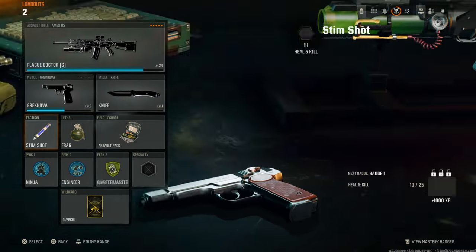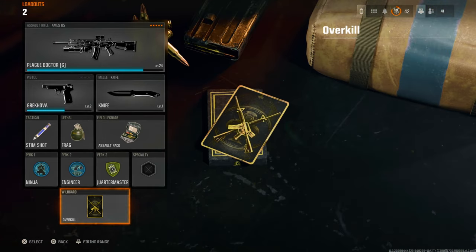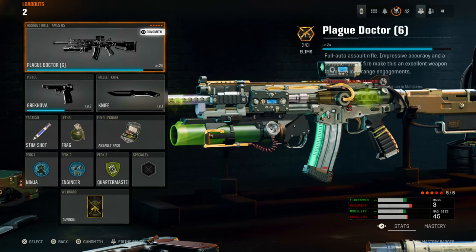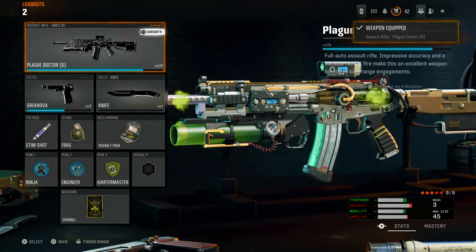Now go to the second class and make sure you've got the Overkill wildcard selected. Then go to the weapon that you want to put the camo on, select that weapon and select the camo. This is where it goes into the glitch moment.